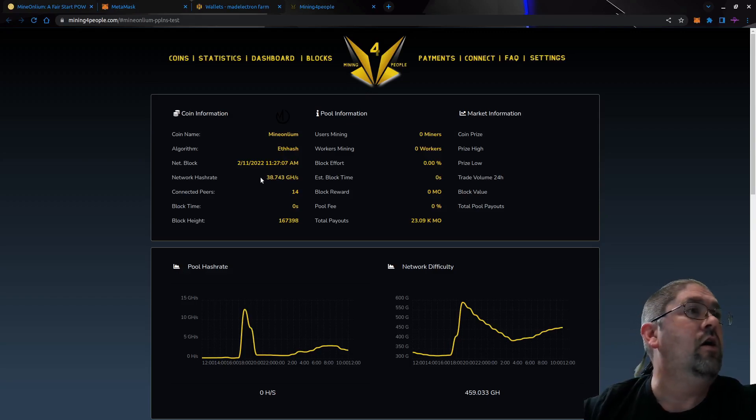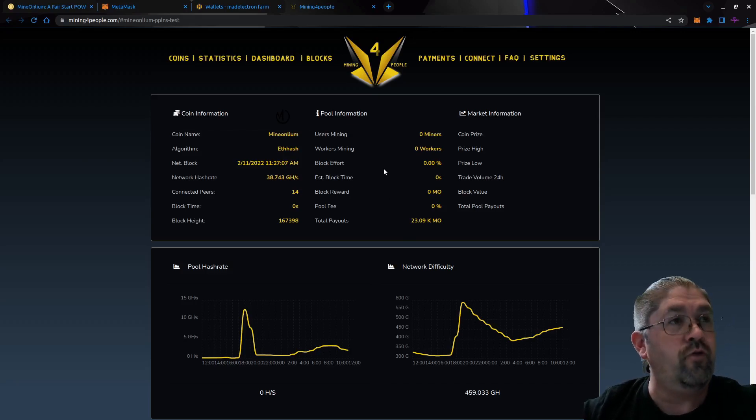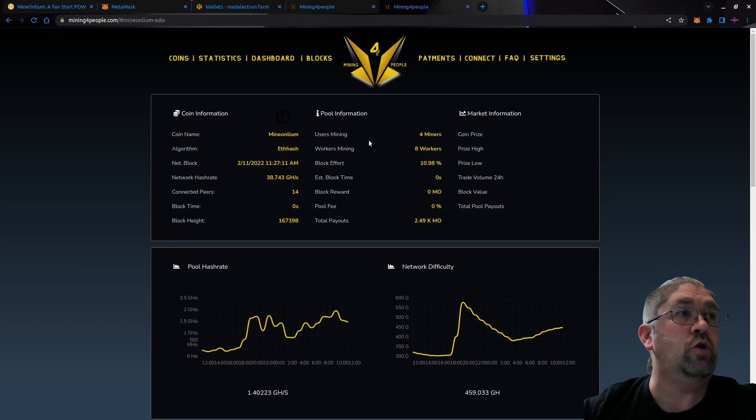We can see it is running. The network hash rate has dropped a little bit since this morning — it was around 43 gigahash, now we're at 38. No one's mining on the PPLNS side at the moment, but there are people on the solo part. On the solo pool there are 4 miners, 8 workers, and — this is the other thing — Mining for People has zero pool fee, whether it's PPLNS or solo.